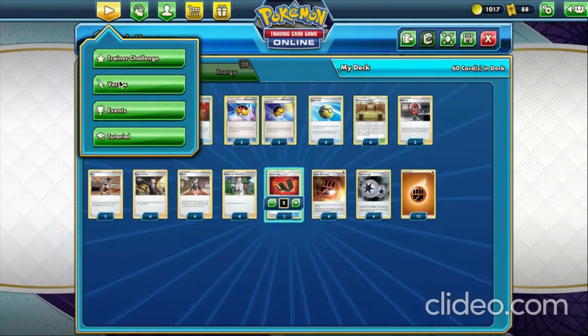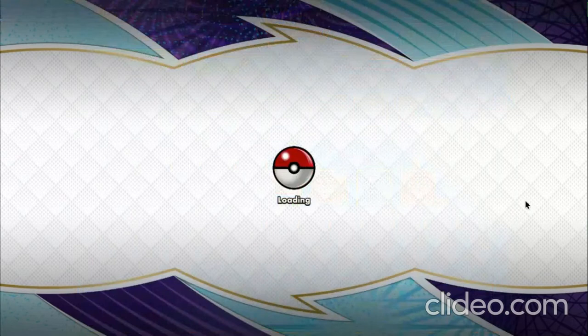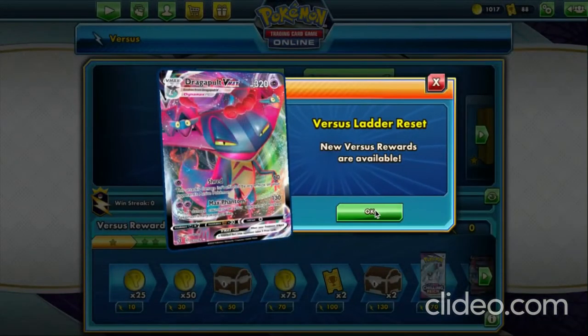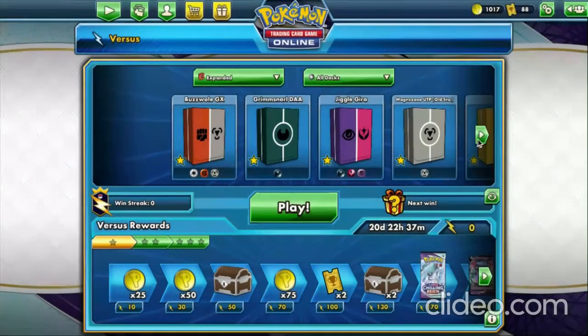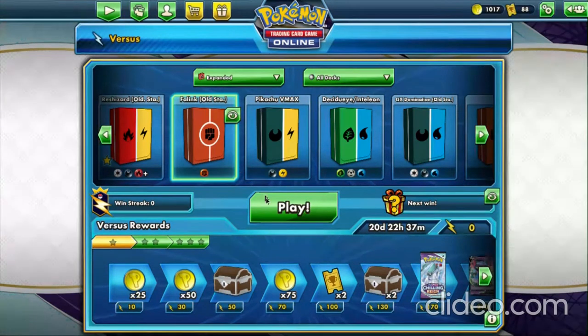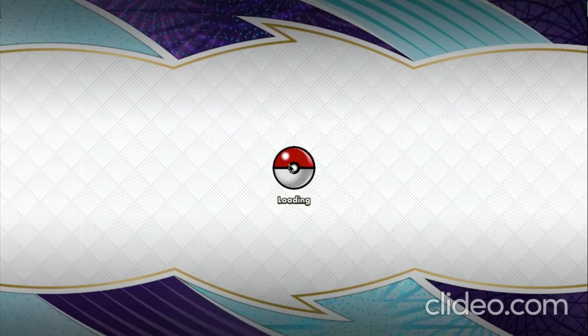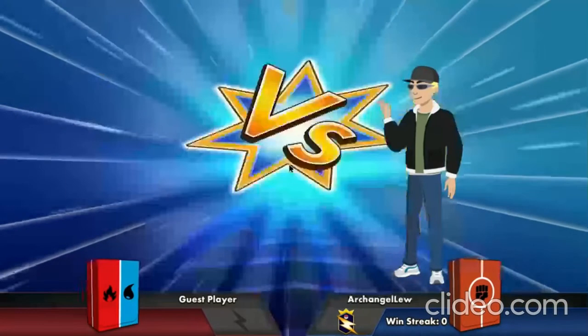We're going to do what we always do — head into Versus mode and play a couple of games with this Phalanx deck. By the way, Versus has reset and Duraludon V-MAX is now the new Versus reward, which is very nice — it's a very playable and expensive card. You've still got 20 days to get it.